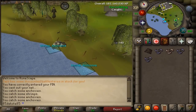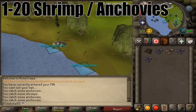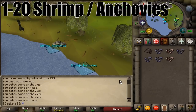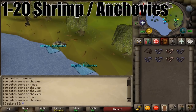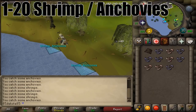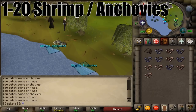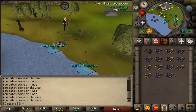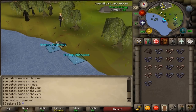At level 1, you can only catch shrimp with a small net. There are a few quests you can do for your first levels, but it's really easy to just sit down and start catching some shrimp. I suggest catching these all the way to level 20 at Draynor Village, right by the bank. You really don't have to bank the fish though. If you're ever far away from a bank and you're fishing, you can usually just drop them — that's better for XP. Of course, if you're fishing something expensive, you probably want to bank them. It depends whether you're looking for XP, money, or a combo of both.